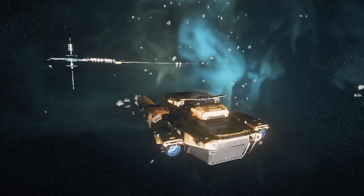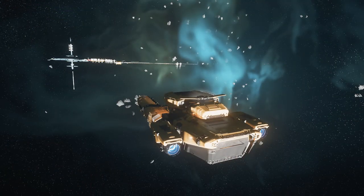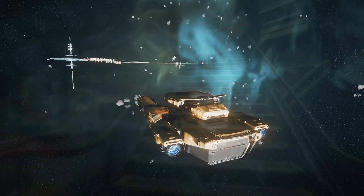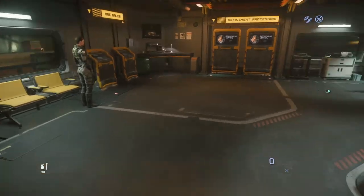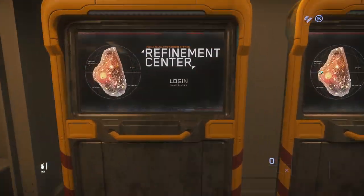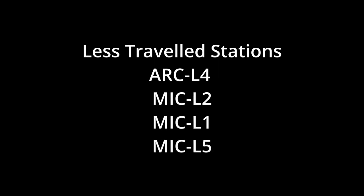Now let's talk about the stations that are less traveled and therefore less likely to attract pirates. Here are some stations which also have refineries you might want to consider using instead: Arc L4, Mic L2, Mic L1, and Mic L5.